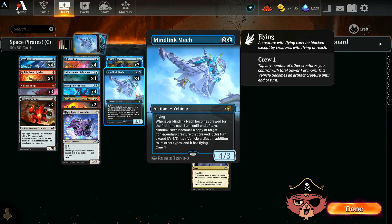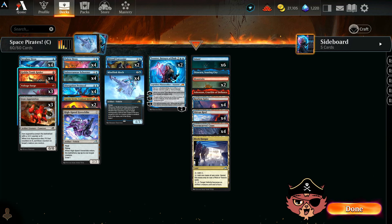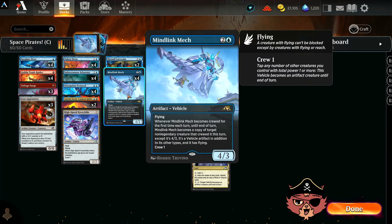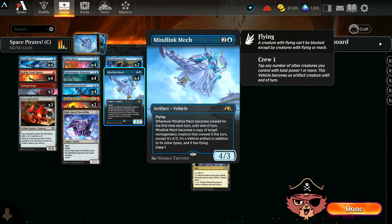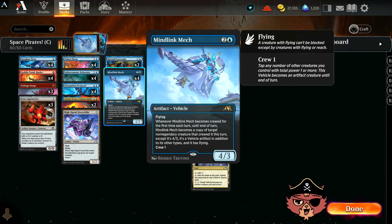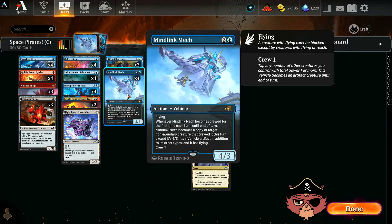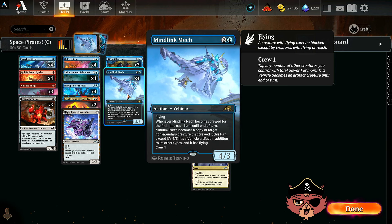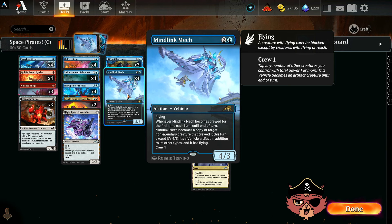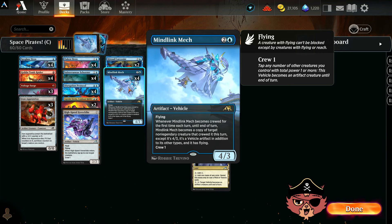We have a really cool combo with the Mindlink Mech — crew it up with Goblin Tomb Raider. It's a 1-mana 1/2 that gets +1/+0 and haste as long as you control an artifact. If you have a turn 1 or 2 Tomb Raider into a turn 3 Mindlink Mech and crew it with the Tomb Raider, while the Mech itself is an artifact, it becomes the Tomb Raider — so it gets +1/+0 and haste too. That's a 3-mana, 5/3 flying haste, which is a chunk of damage flying in on turn 3.